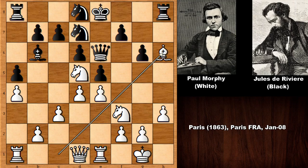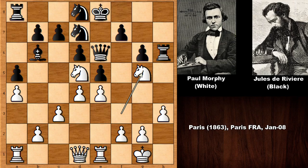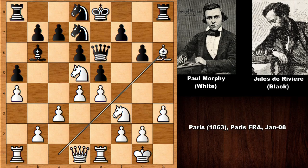The answer is bishop takes on h6 — a bishop sacrifice! And this is actually winning a pawn, because black can't take the bishop. Paul Morphy never missed important tactics. Derivere didn't capture the bishop and desperately pushed the pawn. But if capturing the bishop, then knight to g5 traps the queen — nowhere to go. Beautiful. So Morphy captured the pawn with bishop takes on h6, and we can easily say black is losing, as Morphy is a pawn up.